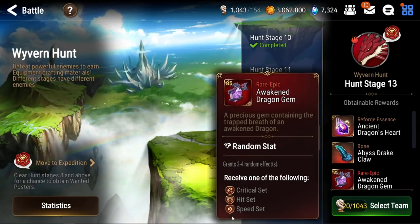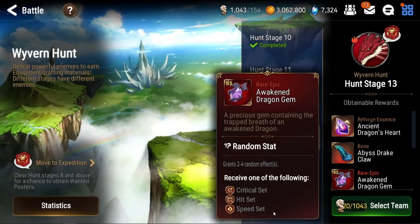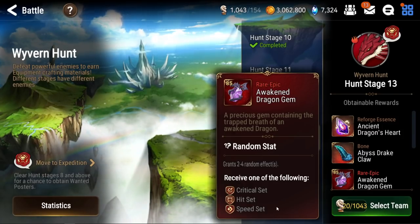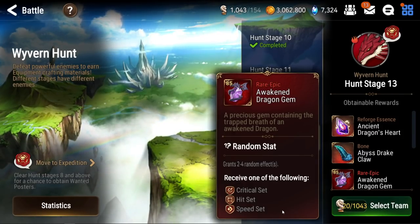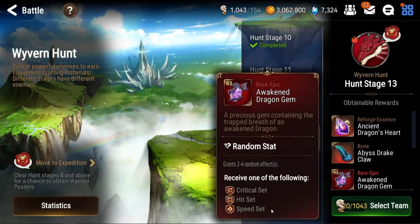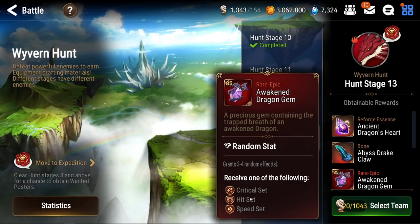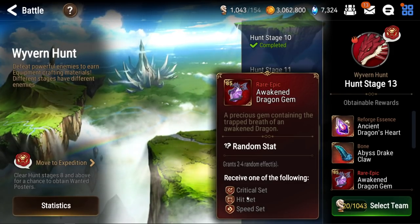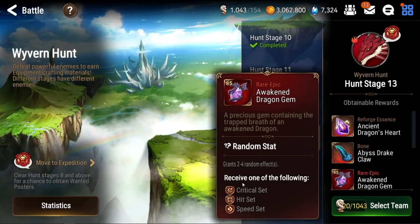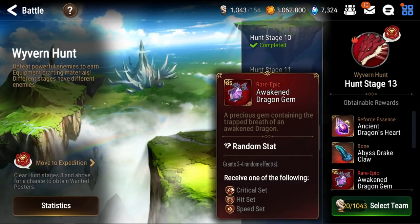What makes Wyvern so good? It houses none other than the speed set, which is going to be the most general set in the game. It's good for PvE, it's good for PvP, it's good for Bruisers, it's good for speedy DPSs, it's good for supports, it's good for tanks. It pretty much is the shoe that fits almost every unit in this game. And it gives such a big stat boost of 25% speed — 25 to 30 speed is nothing to laugh at. The other thing is you are getting access to the crit set, which allows you to build your speedy DPS units.